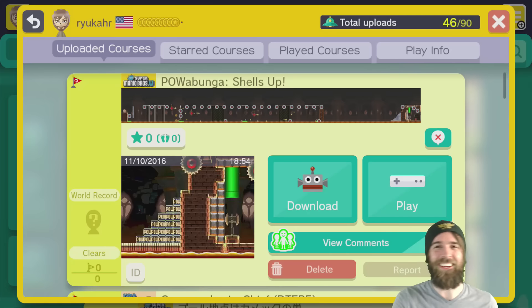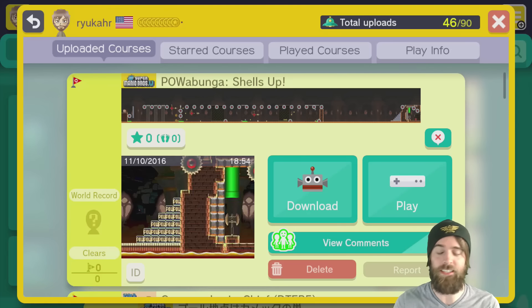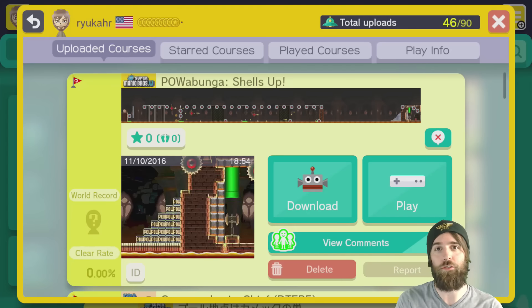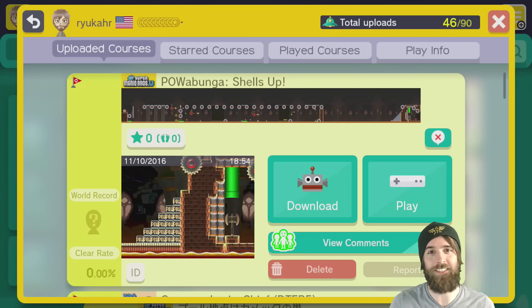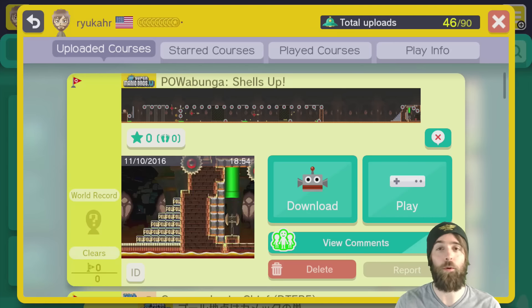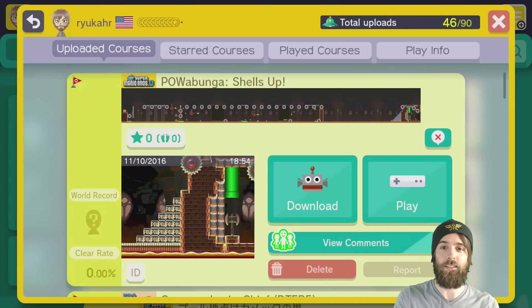It's called Powabunga — Shells Up. I was going to call it Surfs Up, and then I changed it to Shells Up for the puns. The puns are important. There you all go — a fun little gimmick level using the Pow surfing technique. Is it a glitch? Is it intended? I don't know, I want to say it's a little bit of a glitch. Let me know what you think in the comments — is it a glitch or not? And more importantly, if you guys come up with any other creative uses of this idea, let me know and I'll be glad to showcase them if they're cool. It's just so fun to mess around with these weird little ideas. Shoutout to The Incredible Paco for inspiring me to make this level — I just saw one little part of his level and all of a sudden I saw a whole level in my head and had to go build it. So here it is — Powabunga.